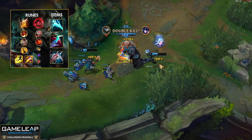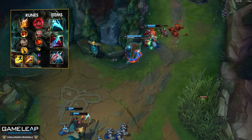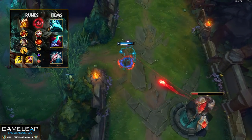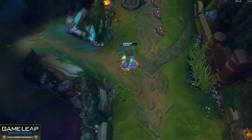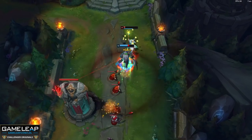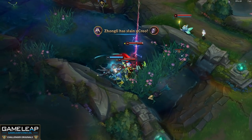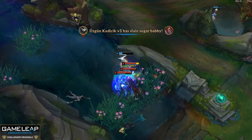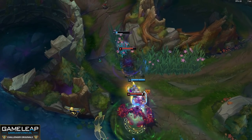Even though most players go Ghostblade and then Dustblade, Essence Reaver gives you more ability haste and the Spellblade passive. Going Eclipse gives you the same lethality as Dustblade — even though you're getting a little less attack damage, you're getting Omnivamp and a passive to help shred tanks, plus more movement speed and a shield. Then going Lord Dominic's Regards helps you shred tanks and most bruisers, fighters, and mages who go armor. Very few Rengars are actually doing this, so make use of it.